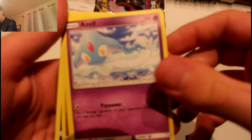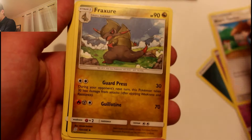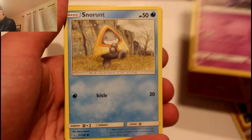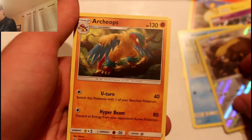Let's stop waffling and get into the packs. First pack — everyone knows the card trick: four from the back. Starting off with a dark energy, then we've got Stufful, Scraggy, Numel, Incineroar, Stakataka ultra beast, Snorlax, Gumshoos as a reverse and regular rare, and Archeops. That's pack one done.